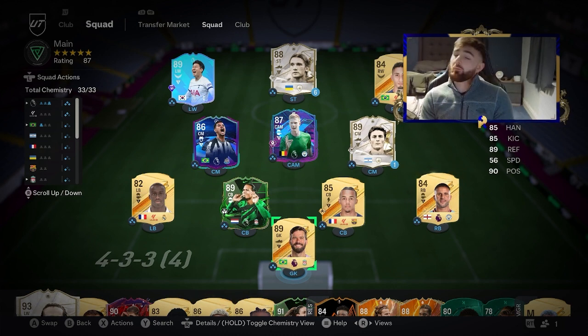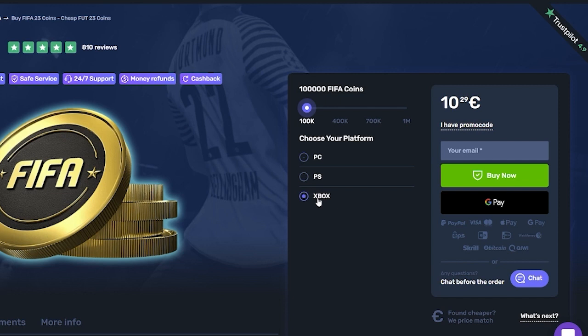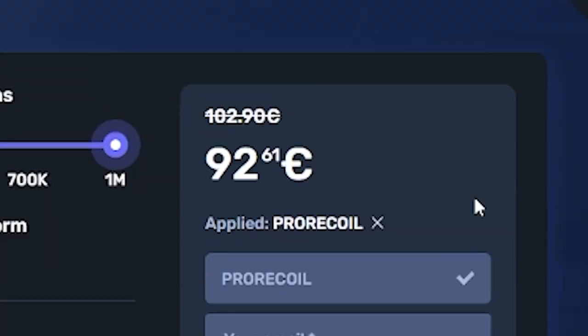Now if you do want to get some coins in a quicker way — if you guys are sick of losing in FIFA because your team isn't good enough or you're not good enough at the game, then right now you need to head over to skycoach.gg. Not only can they coach you in your weekend league or play your games for you, you can buy any amount of coins you want, and all services get 10% off right now with the code PRORECALL. Go check them out below, click the link in the description, and let's get into it.